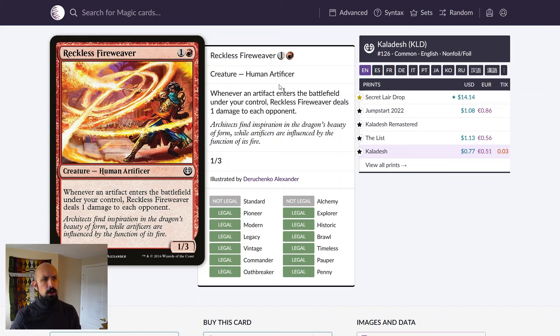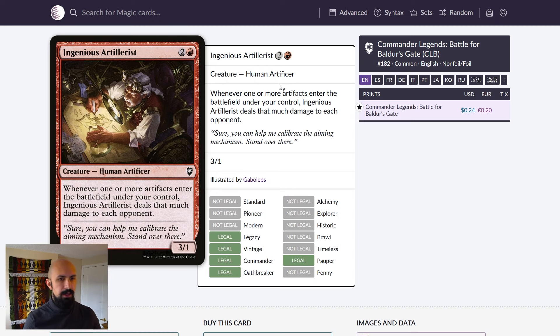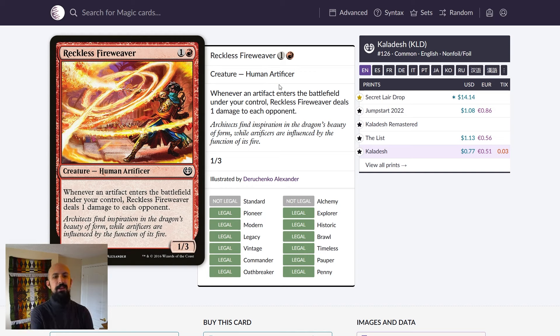Reckless Fire Weaver and Ingenious Artillerist both deal one damage to each opponent per artifact that enters the battlefield — doubled by Mechanized Warfare. Each Meteorite will do three damage across your opponents and an additional two to any target, which is really nice. They're good value creatures at low mana, and your opponents kind of have to preemptively think about them. Like Blood Artist effects, opponents might use single targeted removal on these, which means that removal isn't hitting your big creatures.